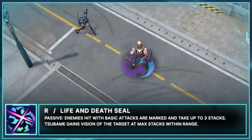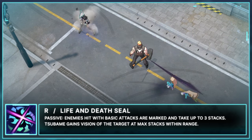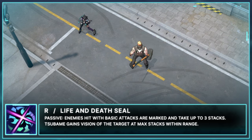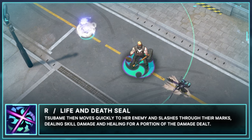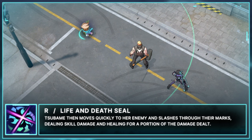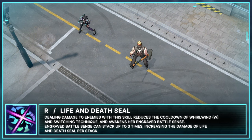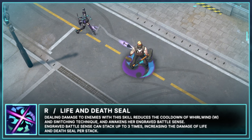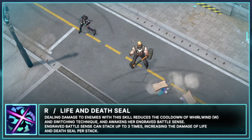Finally, her R skill is Life and Death Seal. Passive: enemies hit with basic attacks are marked and take up to 3 stacks. Tsubame gains vision of the target and max stacks within range. Tsubame then moves quickly to her enemy and slashes through their marks, dealing skill damage and healing for a portion of the damage dealt. Dealing damage with this skill reduces the cooldown of Whirlwind and Switching Technique and awakens her Engraved Battle Senses, which can stack up to 3 times, increasing the damage of Life and Death Seal per stack.